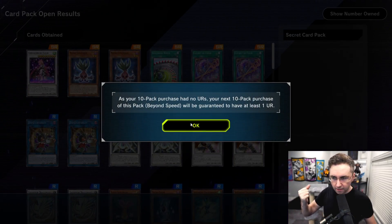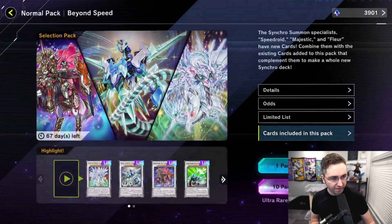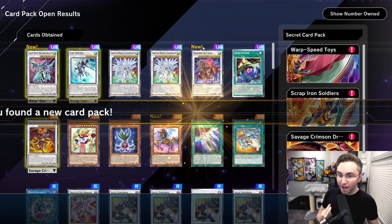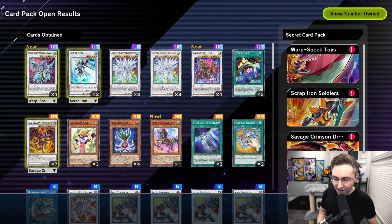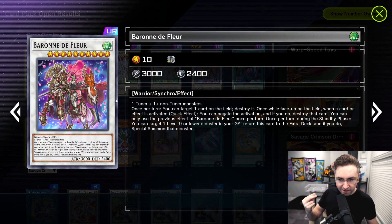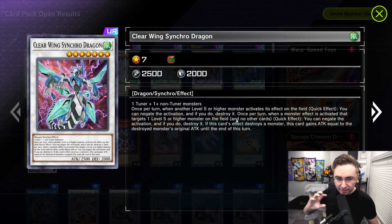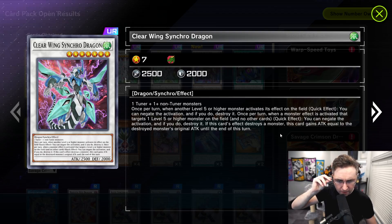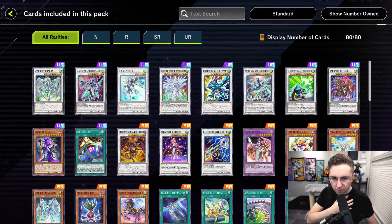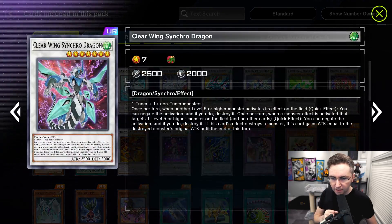Another 10-pack pull — skip. No Ultra Rare again. I cannot believe this — I'm getting scammed. Open again: now I have three Shooting Star Majestic. Probably the best card among all the new cards is Baron de Fleur — I'm going to make a video on how you can make this in any deck with one card. We also got Clear Wing Synchro Dragon. Wait — this is not the Clear Wing I wanted. Where's the good one? The super one — Crystal Clear Wing Synchro Dragon. We got the smaller one. That's fine, let's keep on opening.